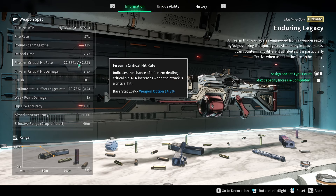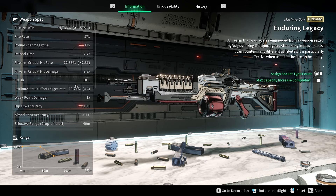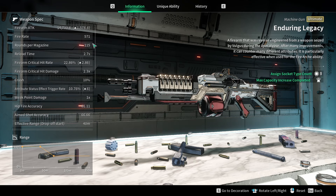Looking at the base stats — nothing remarkable going on with the crit rate; it is a machine gun, let's not forget. But it's got crazy critical hit damage at 2.3% as base, so we've got to try and build on that. Weak point damage is a one-time scaling — nothing remarkable there. Our rounds are 115. What we're going to do with this build is keep it as a slow fire weapon, partly because I'm using it on Lepic, but don't be afraid to use a slow fire weapon — you've only got so many module spaces.